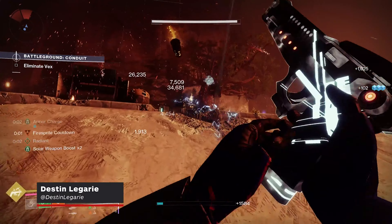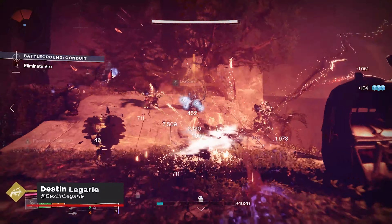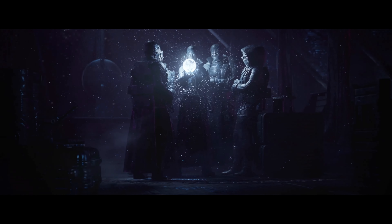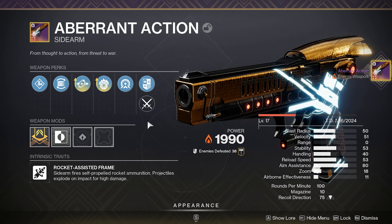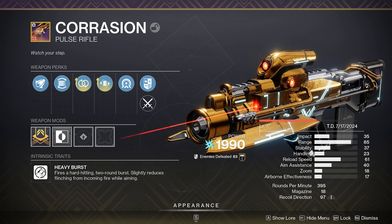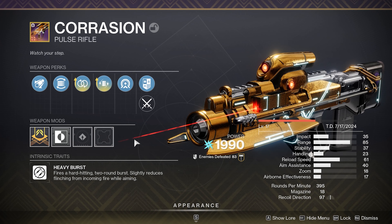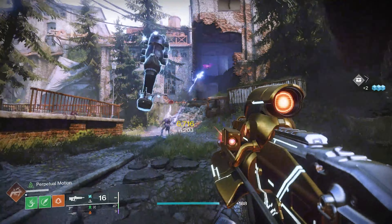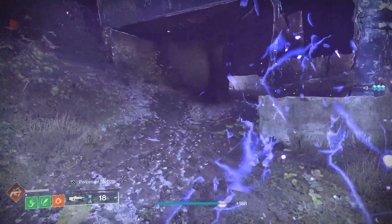Aberrant Action is definitely a sidearm that you'll want to sign on and grind for. The new Act of Echoes just launched, and with it two new weapons were added to the loot pool at the helm: Aberrant Action and Corration, which is a heavy burst pulse rifle. The jury is out on the god roll for Corration, but Perpetual Motion with either Volt Shot or Frenzy seemed to be the most wishlisted roll on Destiny Item Manager, and I'd have to agree.